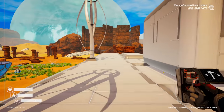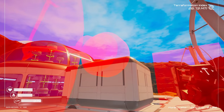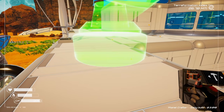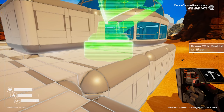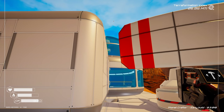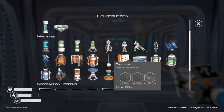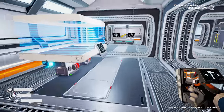Heading up to the top of the build to place the communication antenna — it's not huge. Placing it over here since I'm not building off that direction. It doesn't appear to be clipping. Now let's get the transmission screen — that needs iron, silicon, and magnesium.